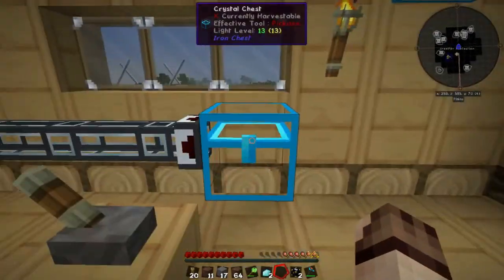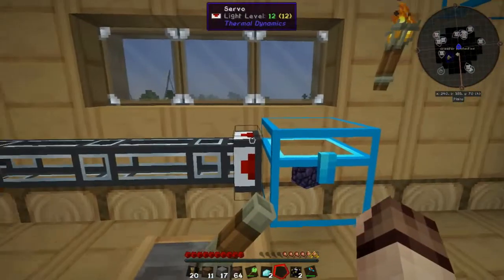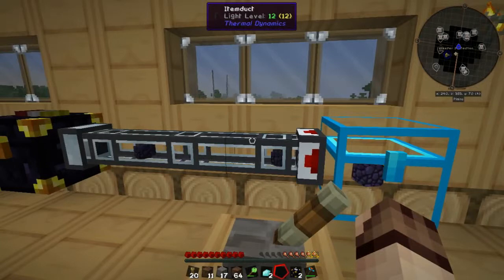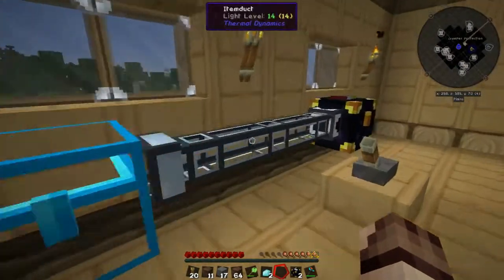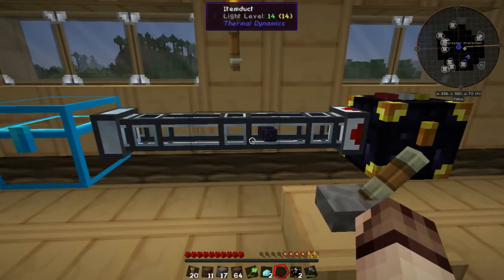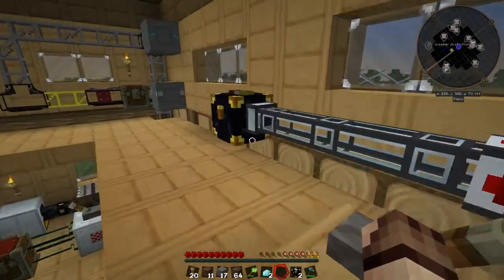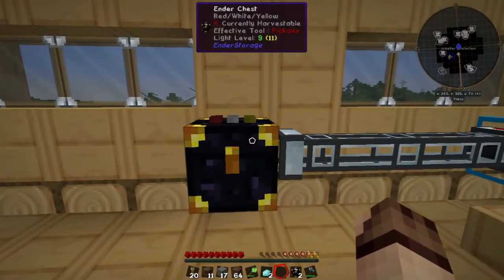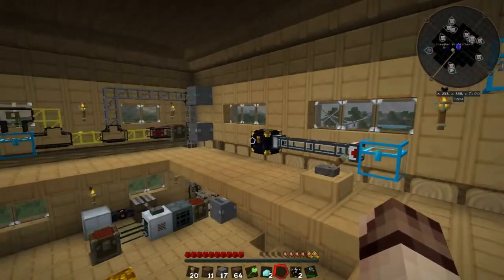Another cool feature about these chests is that you can now pipe items in. For example, using 16 obsidian and item ducts to extract items, you'll see that the items are now piped into the chest. This allows you, on the other side, to also pump items out of the chest. We turn our lever on and you can see it starts extracting the obsidian. So if we were to set this up in the quarry world, we could pump items directly from the quarry — or the digital miner, or any other method — directly into the Ender Chest, and then on this side we could extract it using any one of the piping methods discussed in an earlier episode.